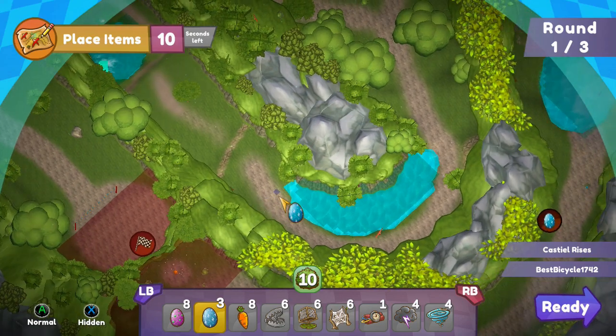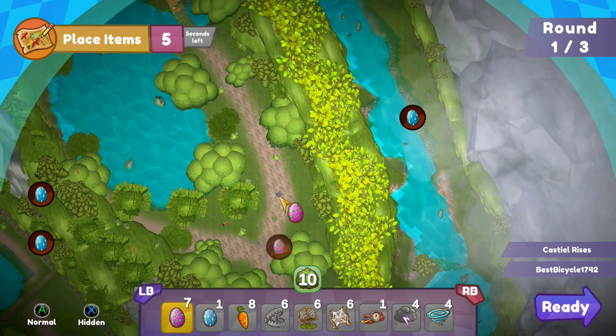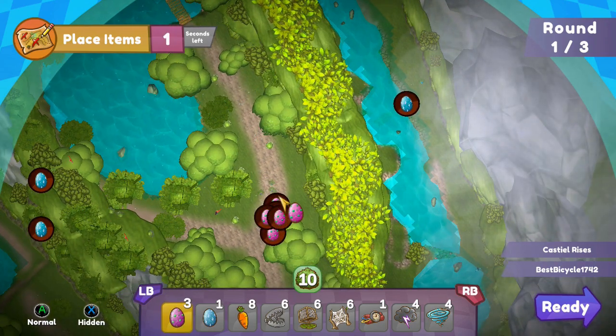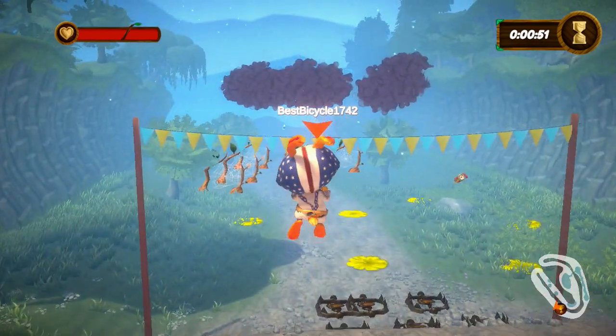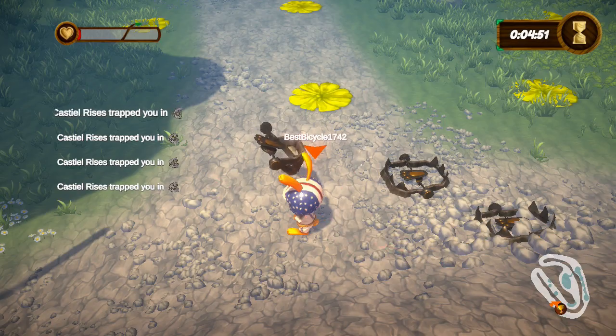The pink egg works differently. The pink egg can only be collected once — once it's collected it won't respawn. I like to place them in clumps so that way I can collect a whole lot of them. What happens is if you run out of energy you automatically consume them. Think of them like a consumable energy — that's why you can only pick them up once.